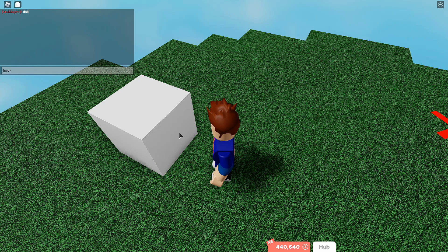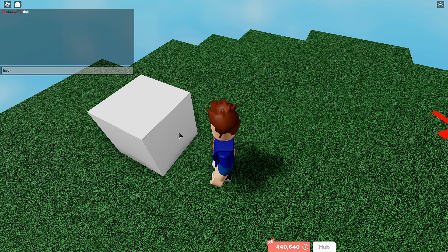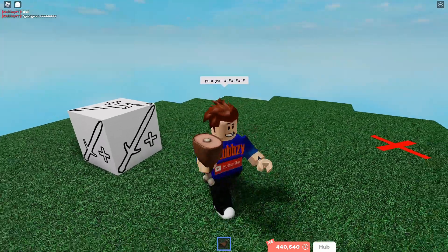I'm actually going to do 'gear giver' and then put the ID. I'll put the ID up on screen now and also in the description of this video. So I'm going to do gear giver and then put the ID, and that will actually put the gear giver there.